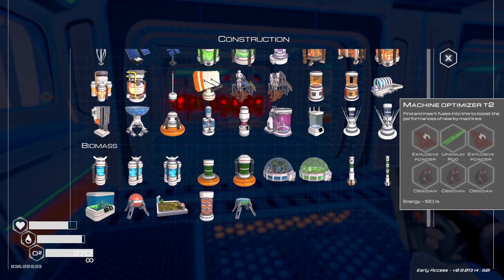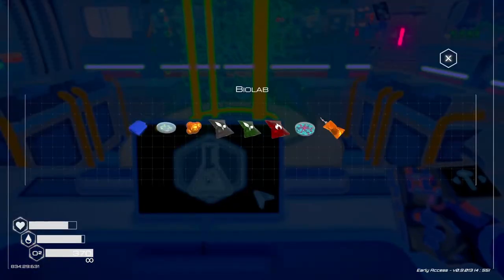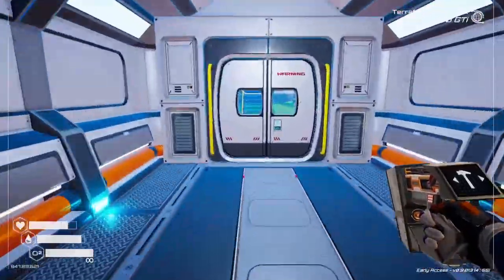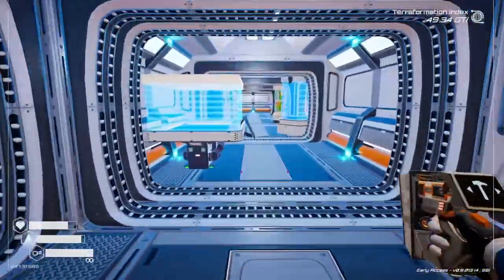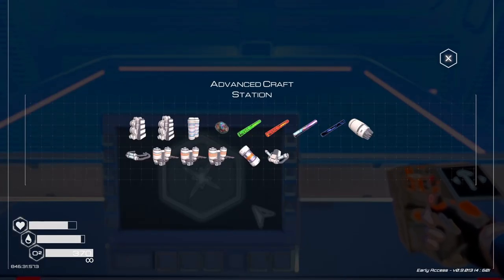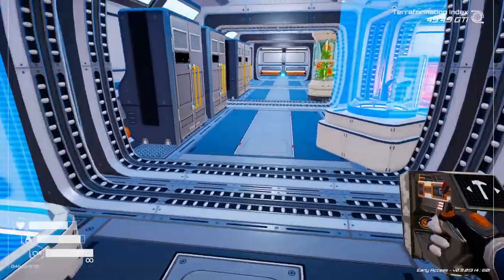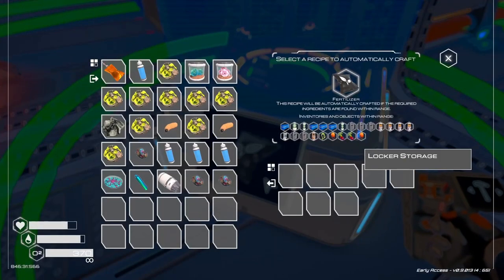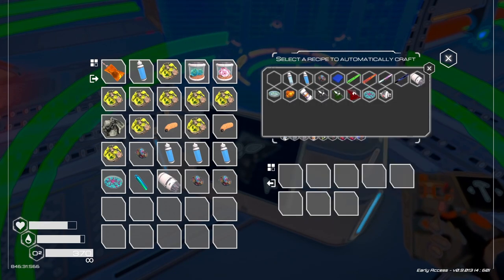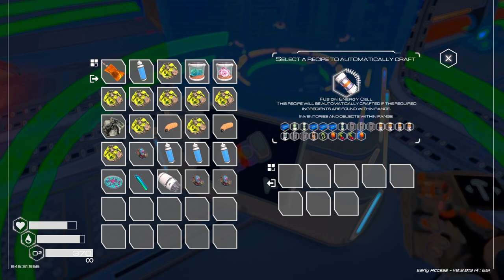The trees — oh, the transporter. I still need more pulse quartz. Can I build pulse quartz in one of these? No, I cannot. I see I need more pulse quartz — I've got to figure out where I can build that. I want to see what this powers. I don't know if I have any pulse quartz in anything.